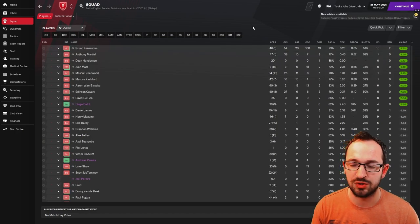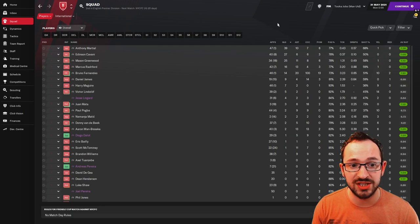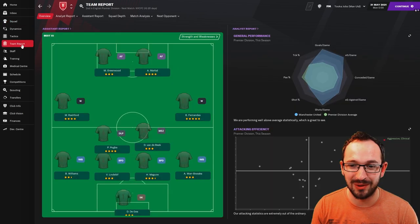Squad - best player was Fernandez with 14 goals, 20 assists, 100 chances created, probably helped along by taking all the set pieces. Biggest goal scorers: Martial, Cavani, Greenwood, Rashford, Fernandez all getting double digits - the two highest being Martial and Cavani with 39 and 27. Biggest creators after Fernandez were Rashford, Wan-Bissaka, McTominay, Greenwood, and Martial all getting double digits.